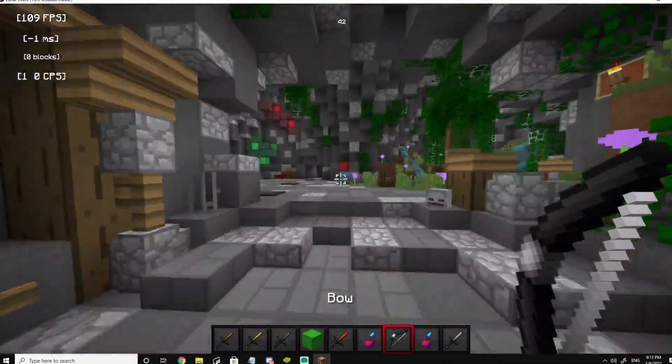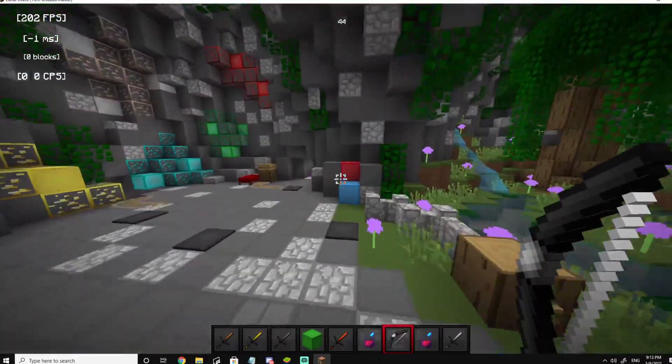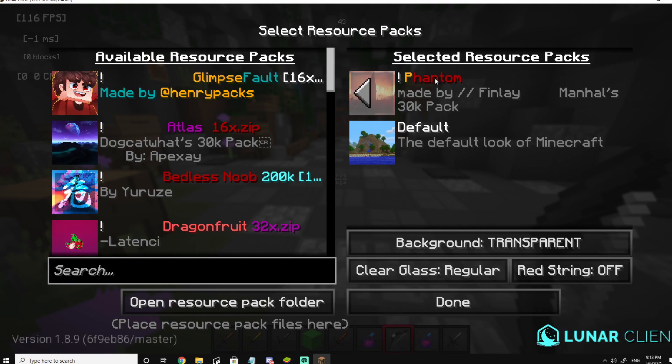So today I'm gonna be teaching you how to edit the image that your pack has and the name of it. For example, this is Phantom made by Finley, manhouse 30k pack, and it has this cool red industrial image. I'm gonna help you change the image and the name of the pack today.